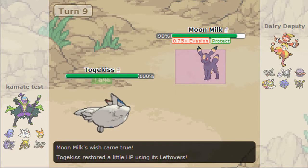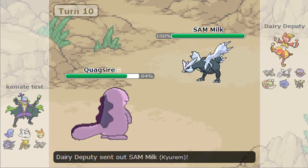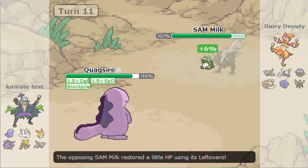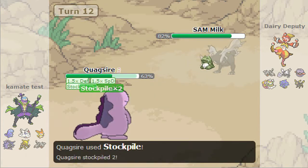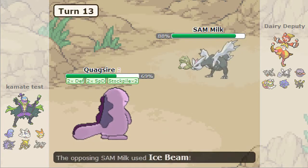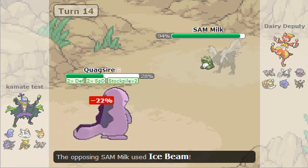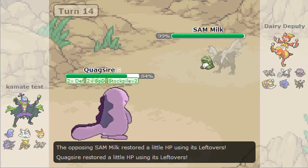He switches out as I also switch into Sam Milk. I go for Substitute and he Stockpiles — I don't know what's with these people Stockpiling everywhere. I start Ice Beaming because I know he probably can't break my sub. An EQ would, but Stockpile Quagsires usually don't run it — they're typically mono-attacking with Scald.